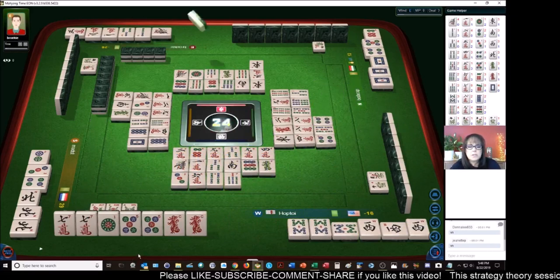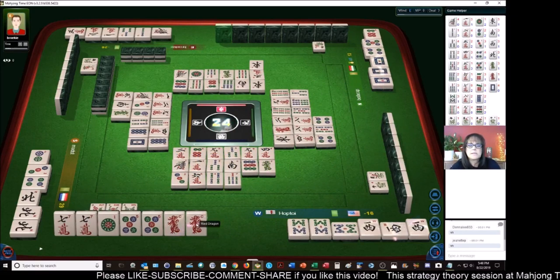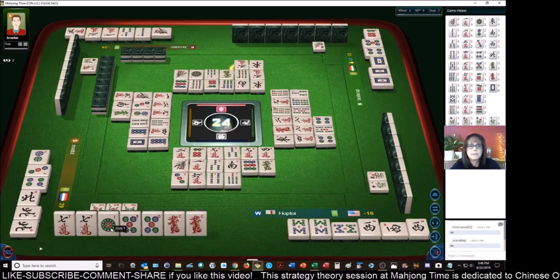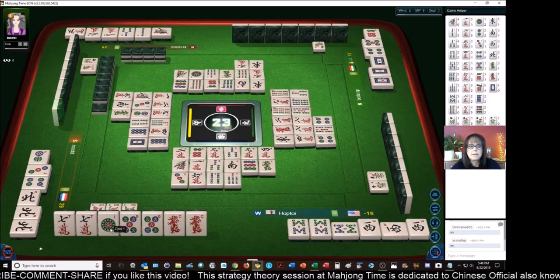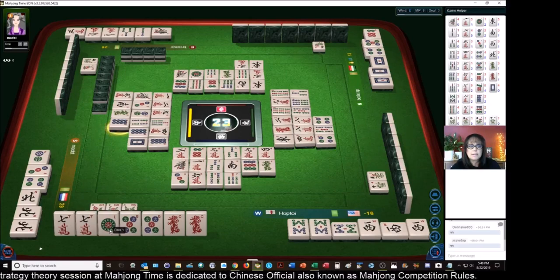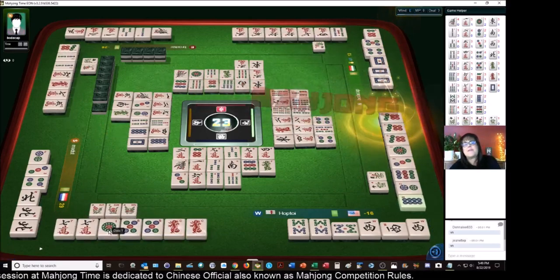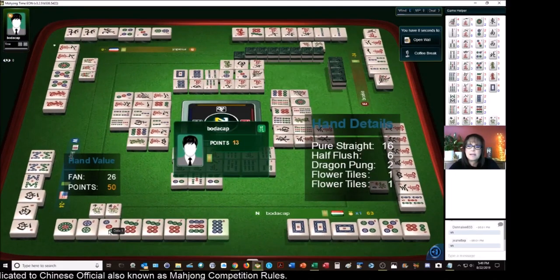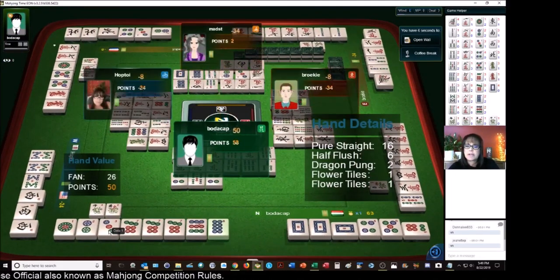Four dots - let's see. Six six, three characters, eight dots. Mahjong - oh shoot! That's going to be a nice hand: pure straight, half flush, dragon pung, and flowers. Very nice. Okay, we're in third place again.